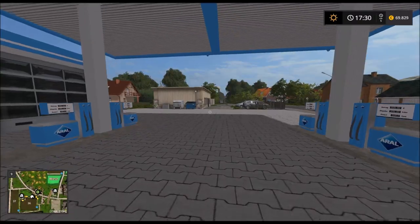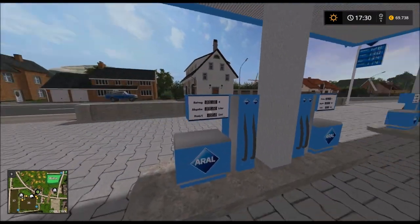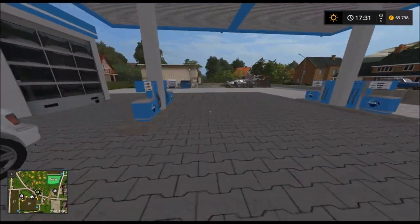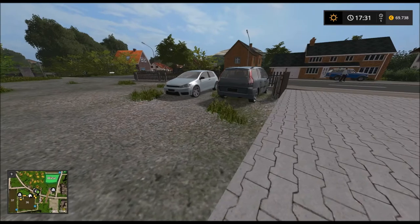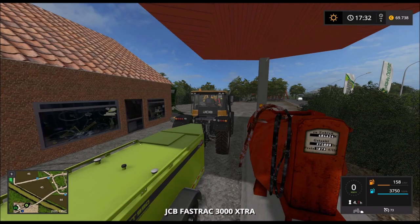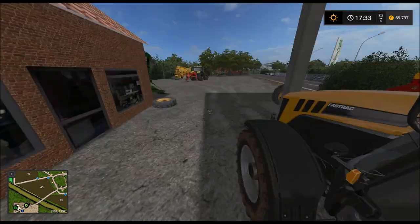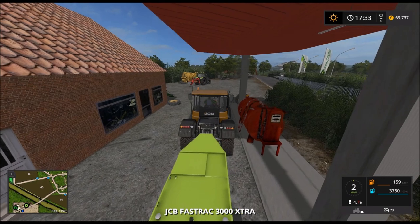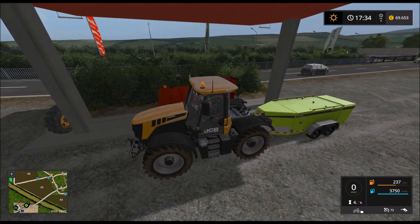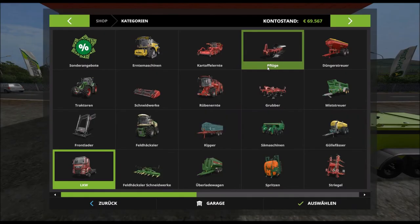1,9 hier, und wenn das stimmt immer noch 1,14. Ich erkenne hier sonst keinen anderen Preis. Gibt's da noch eine extra Tankstelle für uns? Der ist voll, 3.750. Traktor auch noch gleich tanken. Die größere Version von dem Traktor wäre auch ein nettes Geschenk – mal kurz gucken, wie viel PS der in der Max-Ausführung hat: 310, ist leider ein bisschen wenig.